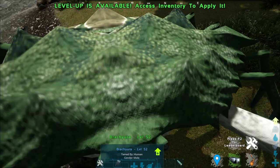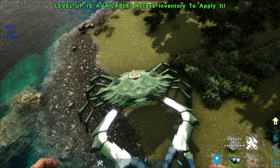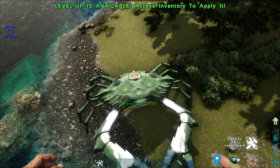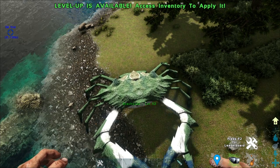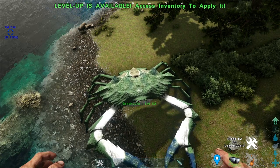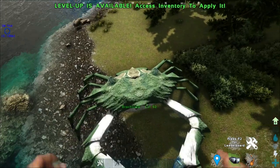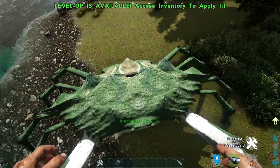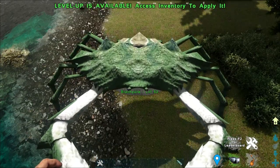One last thing: how do you tame a Brachyura? The Brachyura is tamed by knockout method. From my understanding, it might be the same case as the Karkinos, where you have to throw something in his face to knock him out. If anyone tries this mod and knows how to knock out the creature, please put it in the comments below so everyone can know how to tame this creature. And with that, I've come to the end of the Brachyura.